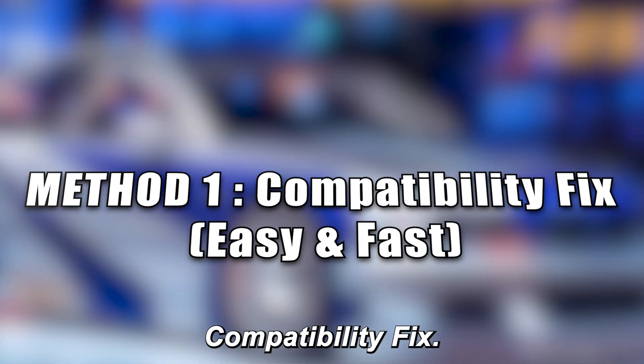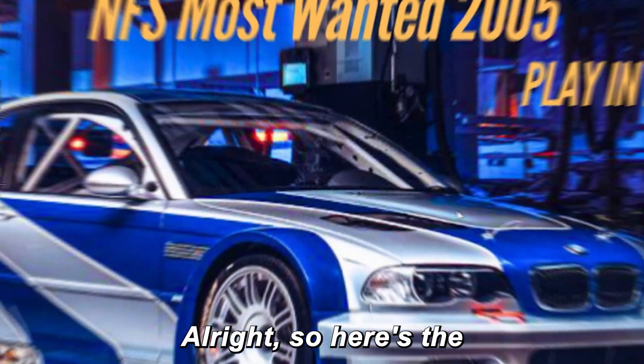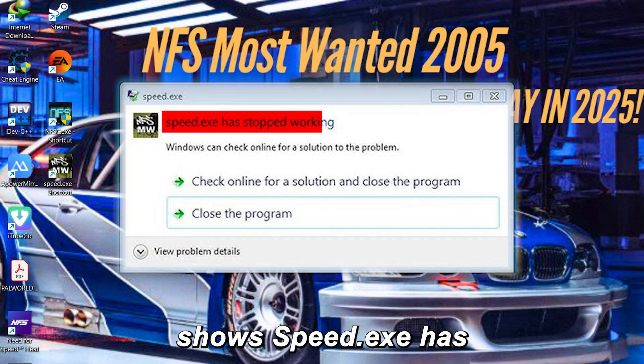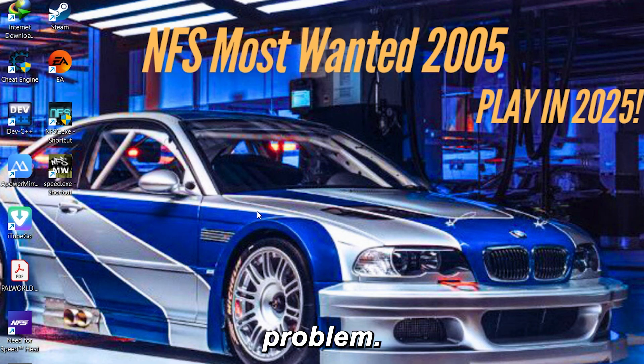Method 1: Compatibility Fix — easy and fast. Start with this, because if method one works for you, you won't even need method two. Whenever you open the game and it instantly shows 'Speed.exe has stopped working', this is usually a Windows compatibility problem.